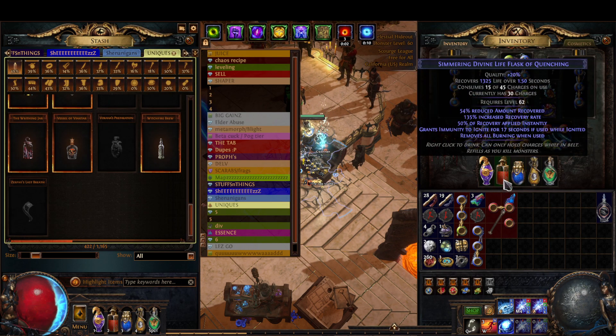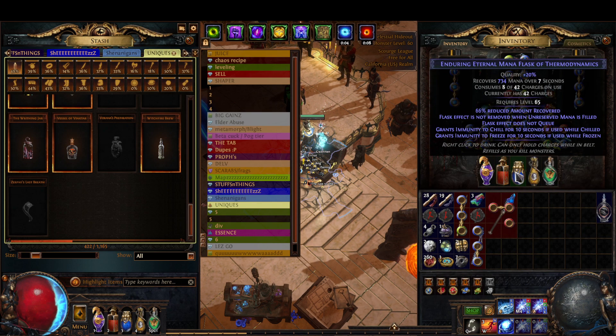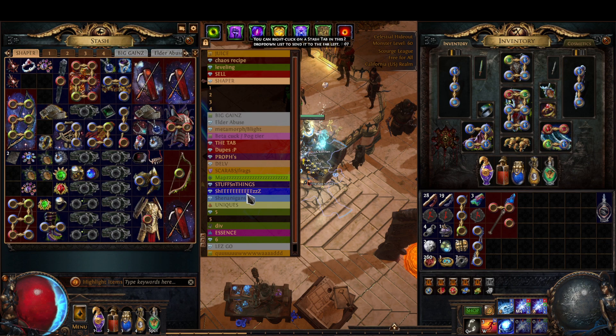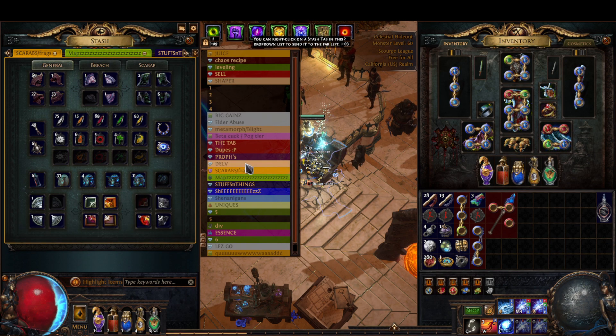Anyways, that's the gear. We have an ignite flask, an enduring mana flask because our mana cost is pretty high, and a Bottled Faith because we're an Inquisitor — and my friend gave this to me.